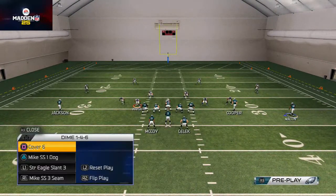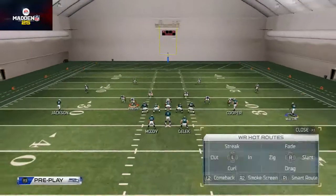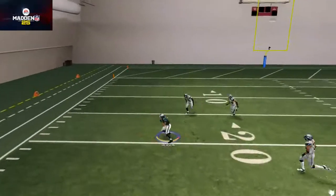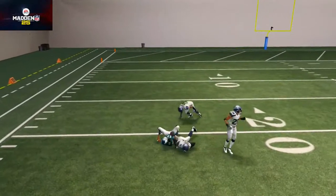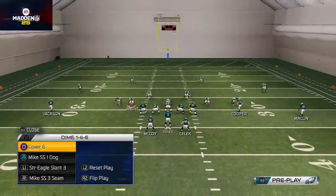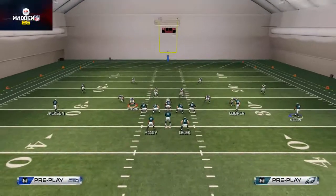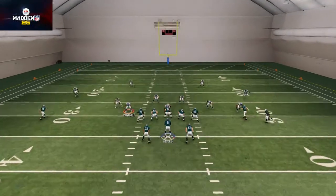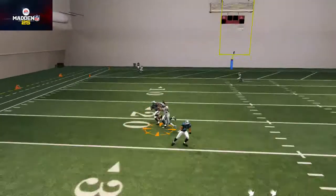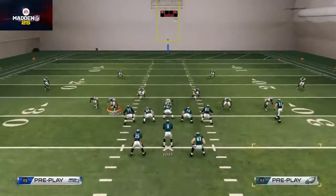Here we're going to show you a man-to-man blitz out of the Mike Strong Safety Dog One — a popular man blitz in this game. The first read is still the same: the smart routed out route does a nice job. I've been liking smart routed out routes for two years now to beat zone blitzes and man blitzes — they typically beat and shred them. Next read is Brent Selick, but you'll see he's actually going to pick someone up.